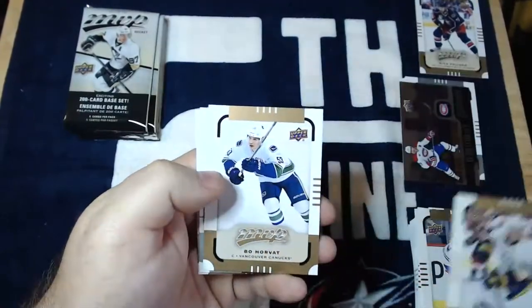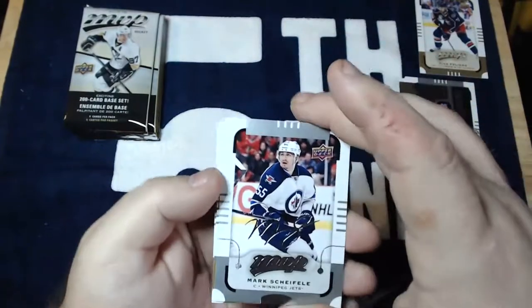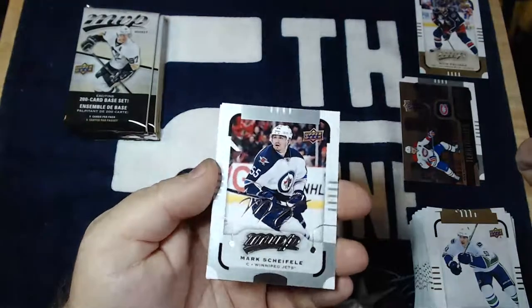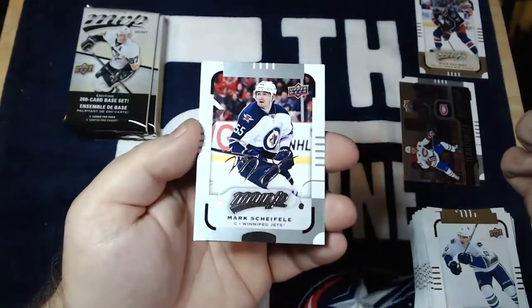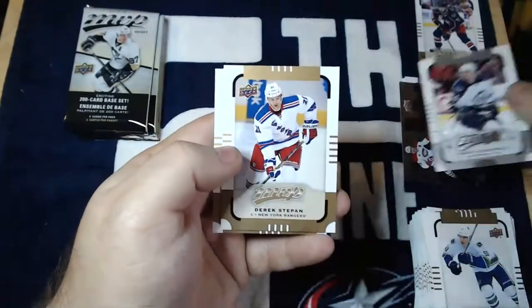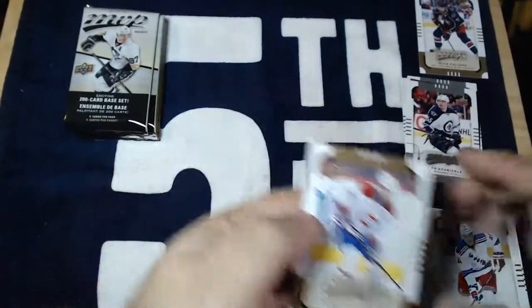Roman Josi, Bo Horvat, and a Mark Scheifele silver script — oh, very nice. Silver scripts are very popular among the MVP set collectors, so we'll definitely set that aside. Got Derek Stepan and Thomas Placanik.